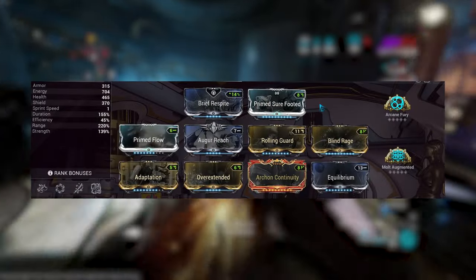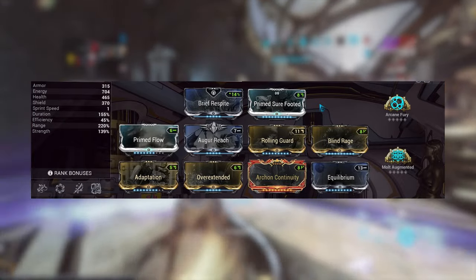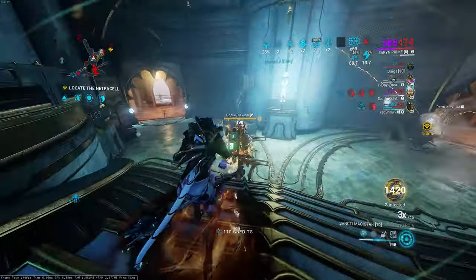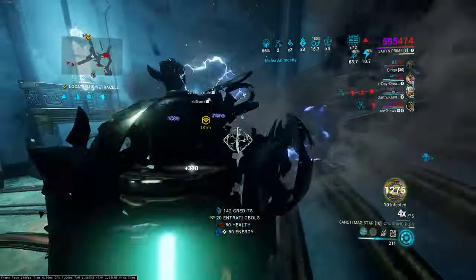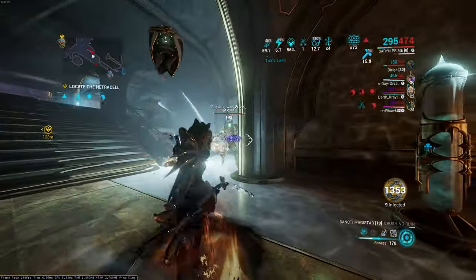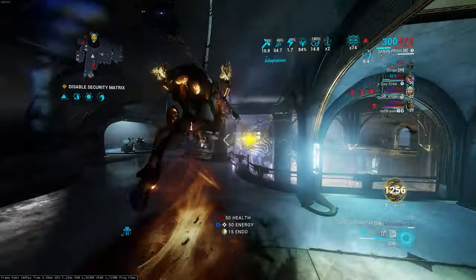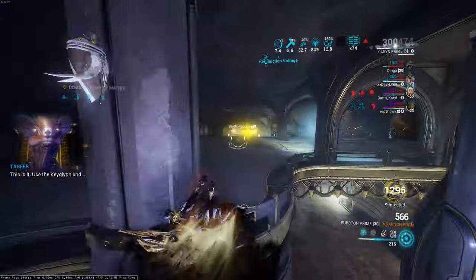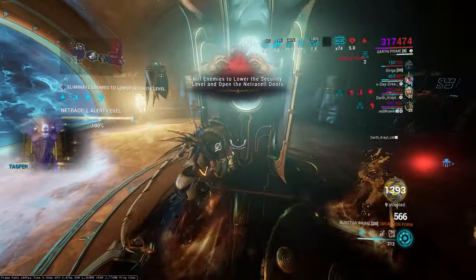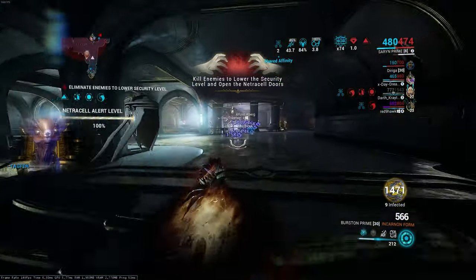My main weapon is the Sancti Magistar and I'm using Arcane Fury, but anything can go in that slot. You could even take Arcane Energize if you can afford it and swap out Equilibrium for something else. I think Equilibrium is more practical though - it allows you to get more energy than Arcane Energize - so I'd rather keep Equilibrium and use Arcane Fury or any other arcane.